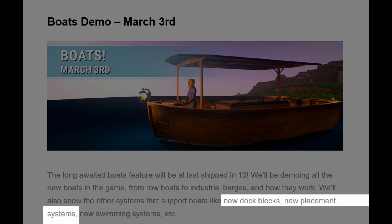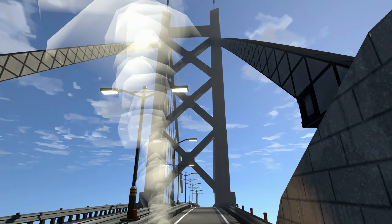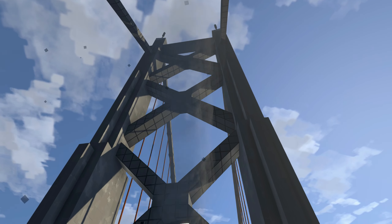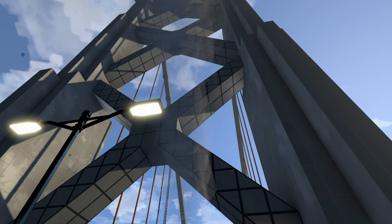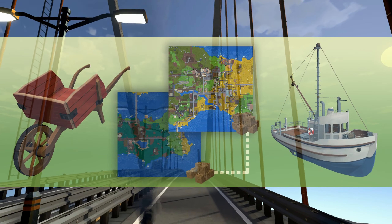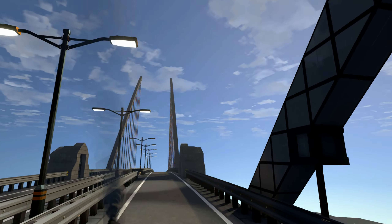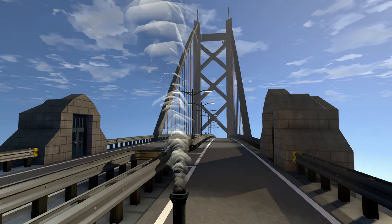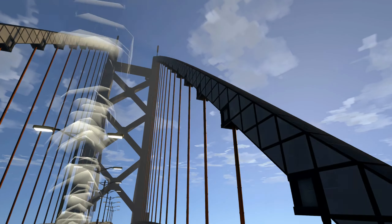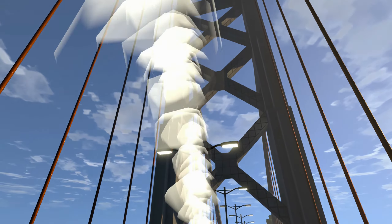They talk about new dock blocks and placement systems. Both of these are a bit of a mystery, and I don't see a reason why a player couldn't build their own dock and exchange goods off a boat to a chest or stockpile. So I think this dock block has an entirely different use. I'm theorizing here, but I believe a person will be able to use a boat to load their cart or truck onto the boat and use it like a ferry across open water. If that's the case then a special dock would probably be needed to do a kind of game-managed attaching or hooking of the boat onto the dock so the player can safely drive off and onto the boat. Otherwise I don't see a great use for a special dock block.